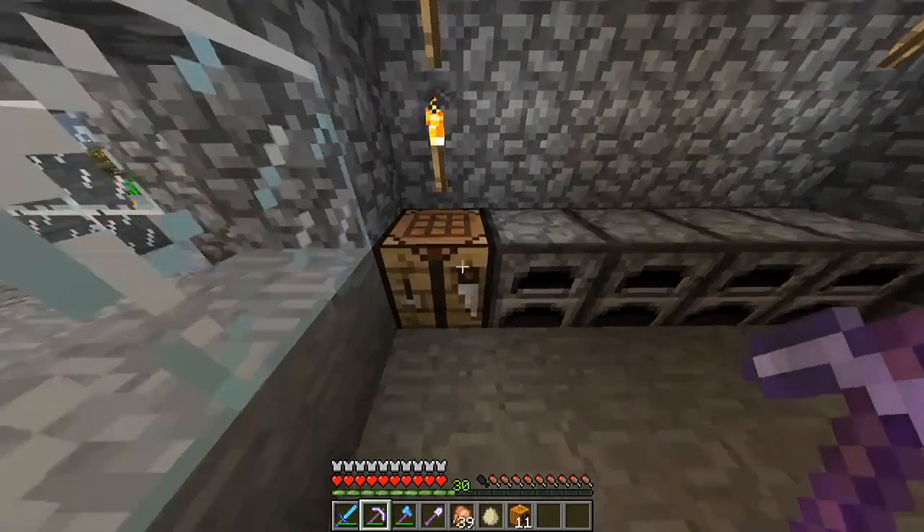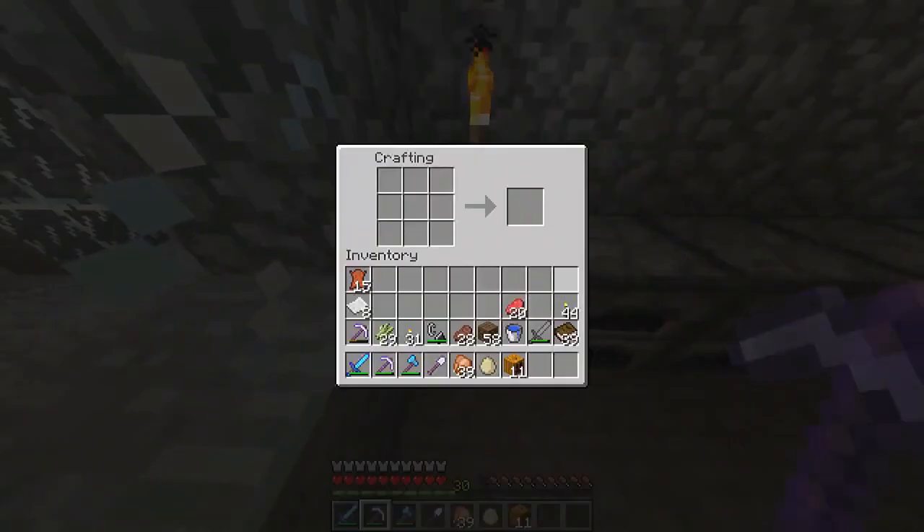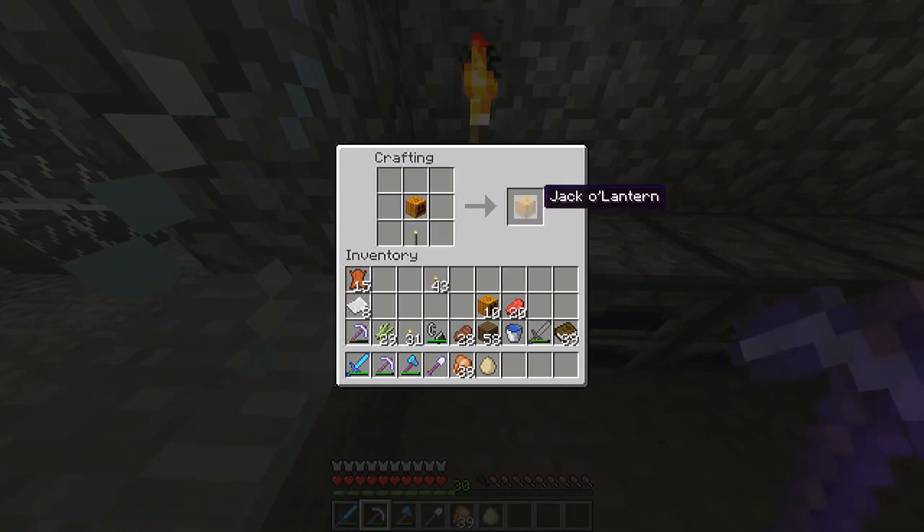So you're wanting to make a jack-o'-lantern. First of all, go to your crafting bench. You need a torch and a pumpkin. We'll place a pumpkin here — we can see we can make pumpkin seeds if we want — and a torch here, and that will give us a jack-o'-lantern.